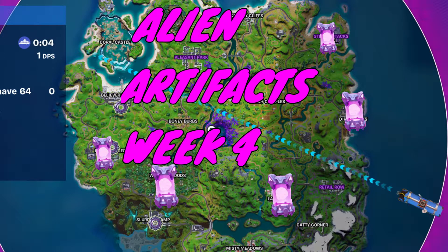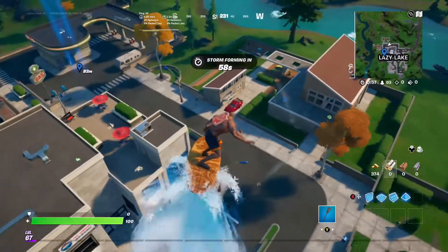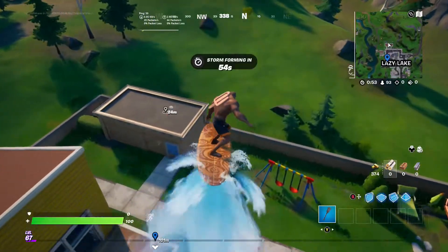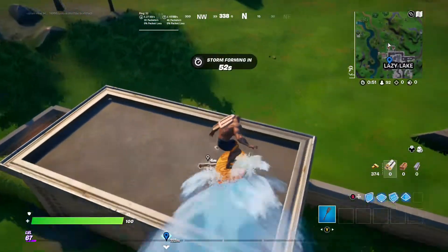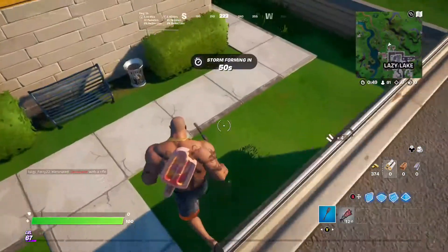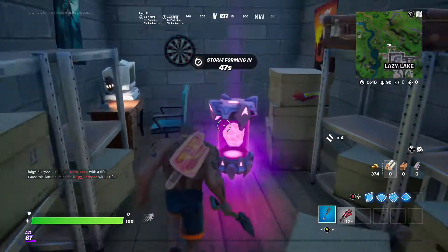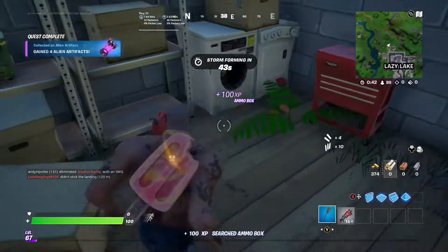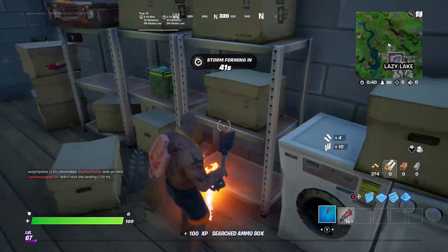Hey guys, Kevin this is 4 here, and today I'm going to be showing you all the alien artifacts for Week 4 in Fortnite. The first one is over here at Lazy Lake, by the two houses — it's in the back of the house. All you have to do is come around to the back and there it is. Boom, four alien artifacts just that easy. There are 5 locations in total.